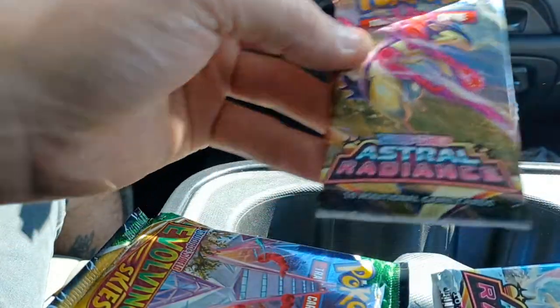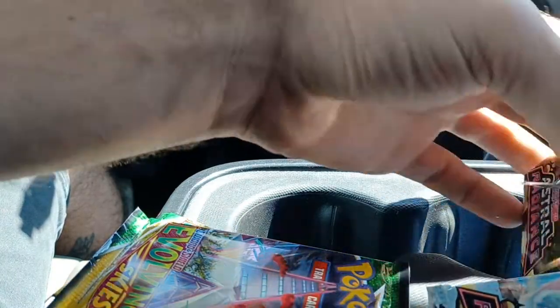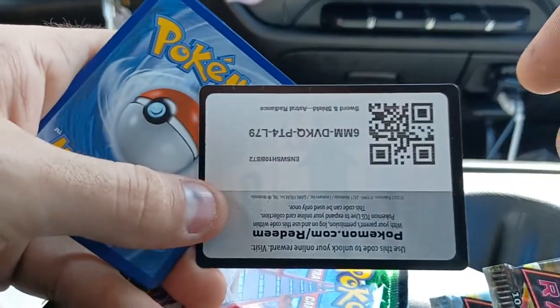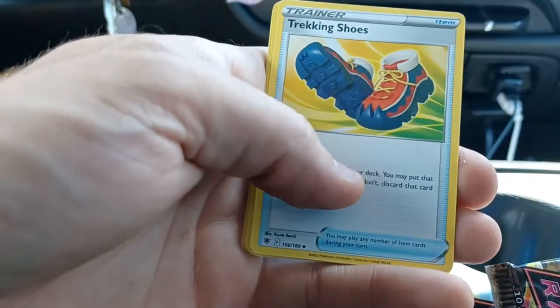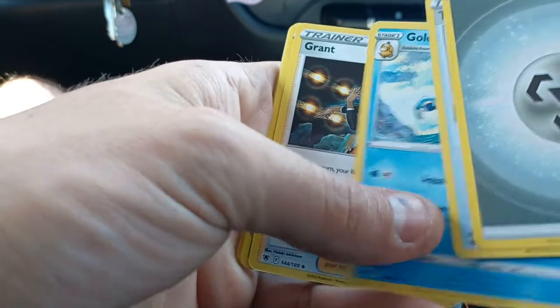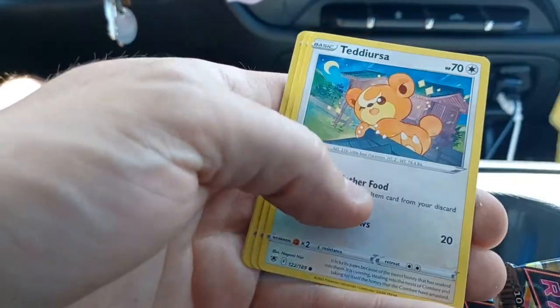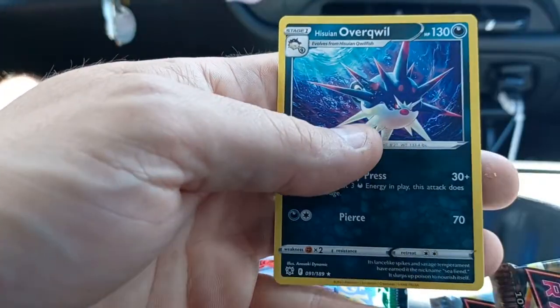Do the second Astral Radiance pack. Another White Border Code Card. But if I can get a Trainer Gallery from both packs, that would be awesome. We've got Metal Energy, Trekking Shoes, Golduck, Grant, Scyther, Eevee, Heracross, Teddy Ursa, Mantine, Reverse Hollow of Stantler. And a Hisuian Overquill Rare Non-Holo.